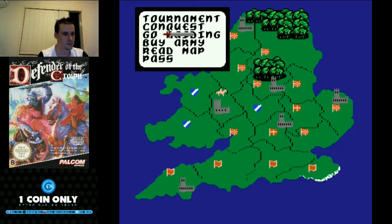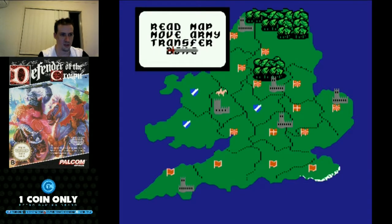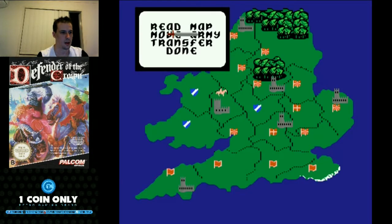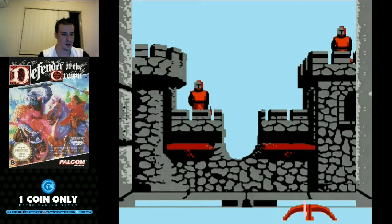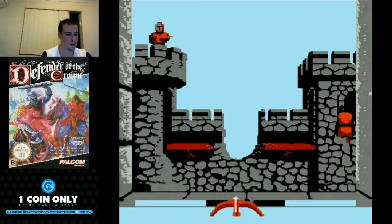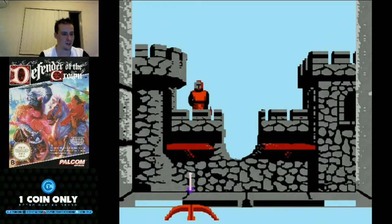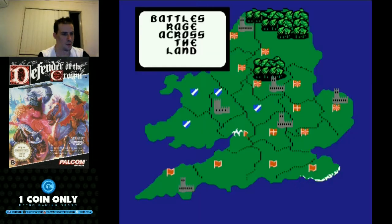We're just going to go back conquesting again. Transfer the army — we might go on another raid yet again just to try and get some more cash. I think 55 soldiers and 2 knights is actually going to be plenty. Move army — we'll go take our land back. I knew our castle would get besieged again. When there are soldiers split in those top towers, it makes life really difficult no matter how good you are at this mini game. We've got no choice — we're going to have to buy some soldiers again.